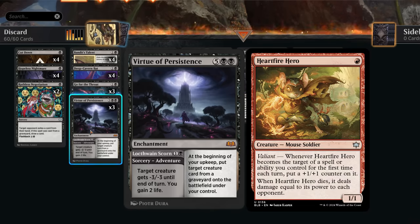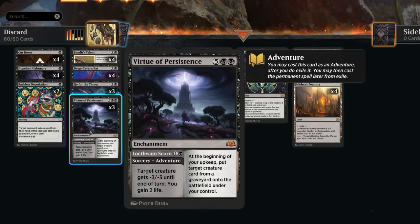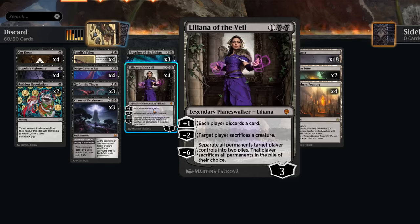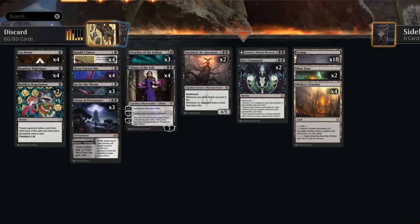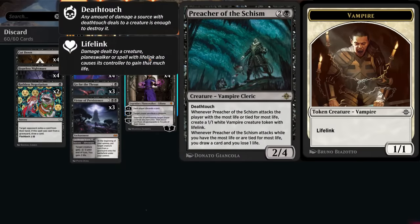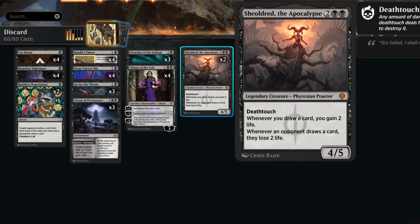At two mana we have a full set of Deep Cavern Bat — technically exiling a card from the opponent's hand for as long as we control the bat, plus it's a 1/1 lifelinker that can chip in for damage. We've got plenty of removal for the aggro decks in best-of-one: four copies of Cut Down, three copies of Go for the Throat as more instant speed removal, and three copies of Virtue of Persistence which shrinks an opposing creature and gains two life — excellent against red aggro.